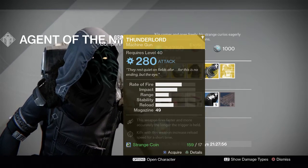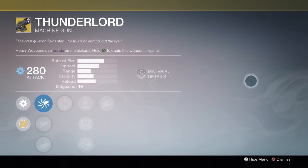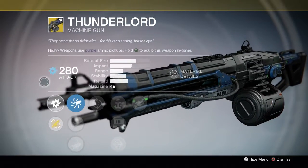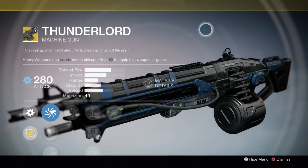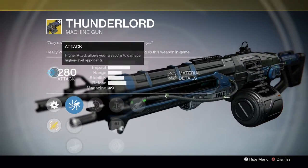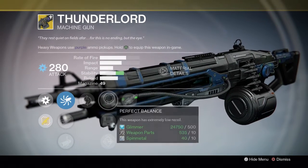Moving on to the Thunder Lord — this is a pretty beastly machine gun. All Thunder Lords are arc damage. We have Feeding Frenzy: kills with this weapon increase reload speed for a short time. That's a great perk for a machine gun because they tend to have those slow reloads.